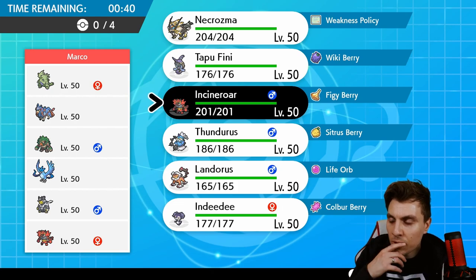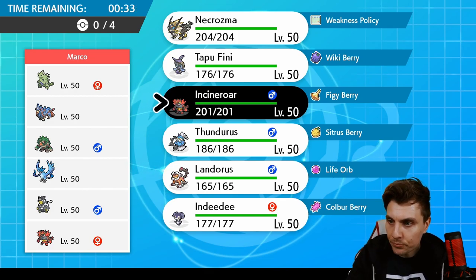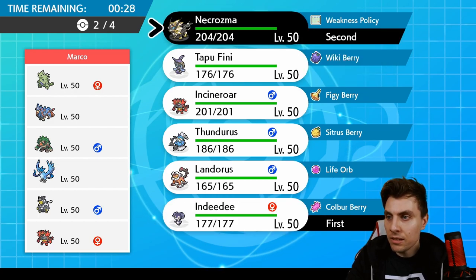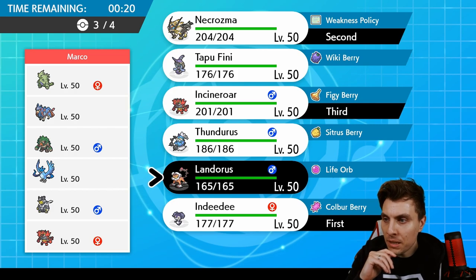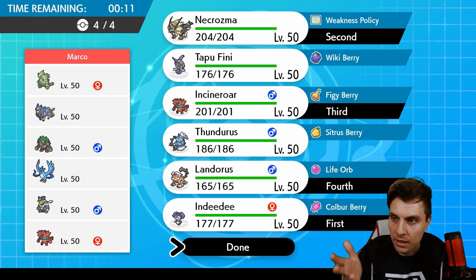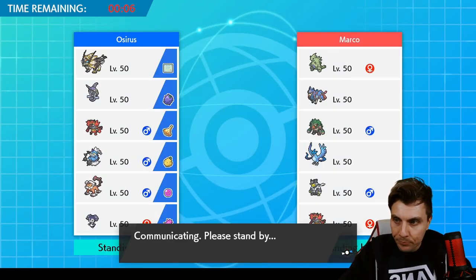I think if we can get our Trick Room up, we're going to be in a really good spot. My opponent is probably leading with their Incineroar to prevent that. So I think Indeedee and Necrozma guarantees our Trick Room up 100%. We'll bring Incineroar in the back, and maybe Landorus isn't bad — the Double Intimidate could be useful against pretty much mostly a physical team. We'll lock in with these.